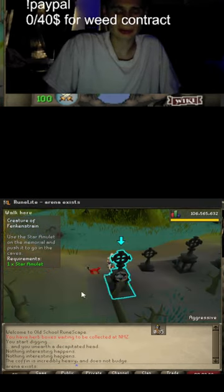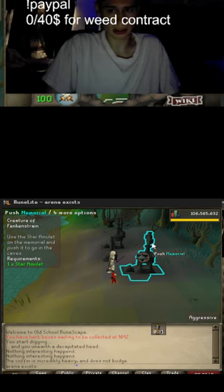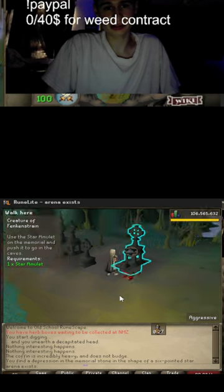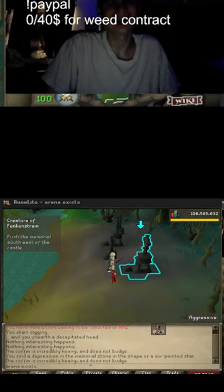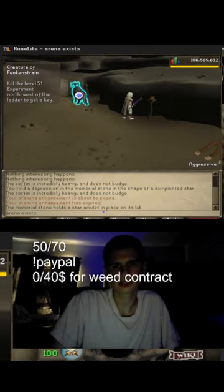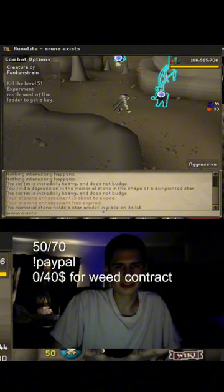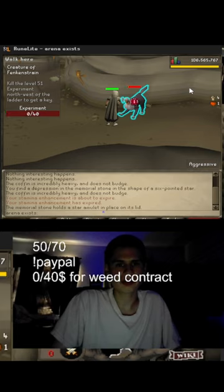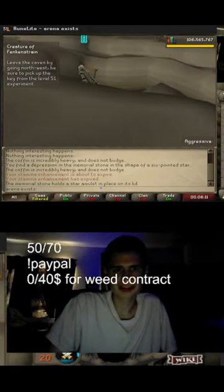We're currently completing Creature of Fenkenstrain with the quest helper, we don't really have to do much. I used to train back here all the time back in the day. All these experiments, they have freaking 50 HP — not this one, the other ones though.